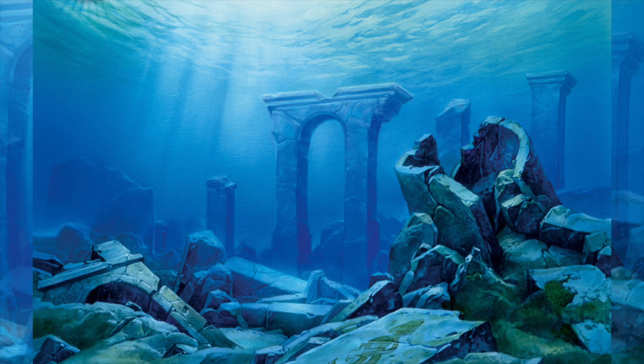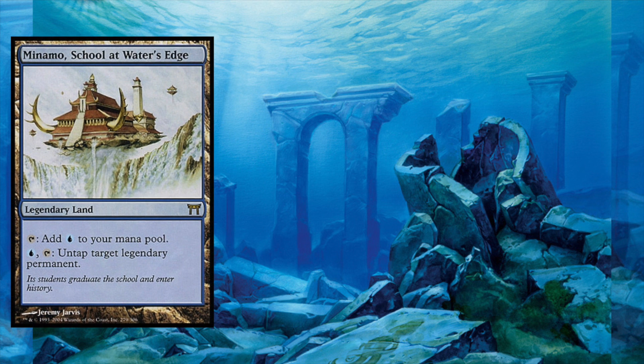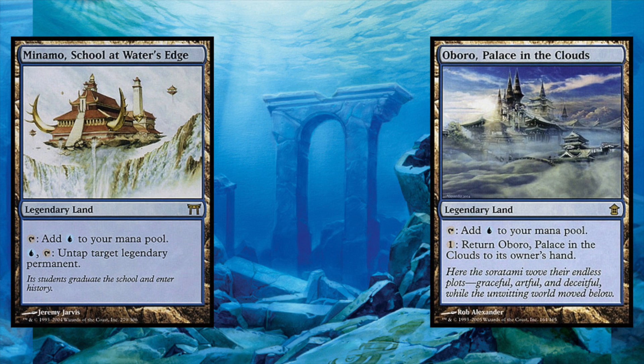Even mono blue Merfolk builds don't need to worry about Choke. If you are playing mono blue, incorporating cards such as the School at Water's Edge and the Palace in the Clouds are essentially just lands that tap for blue, but aren't basic islands and thus not affected by Choke. Integrate that into your mono blue build with a playset of Wanderwine Hubs and the standard fare of Mutavaults and Cavern of Souls, and Choke just isn't a threat whether you play mono blue or splash white.